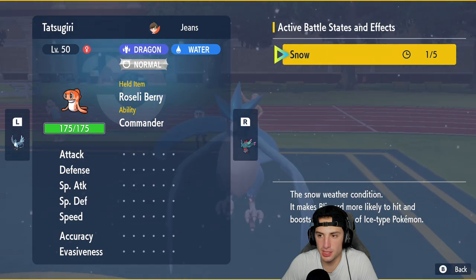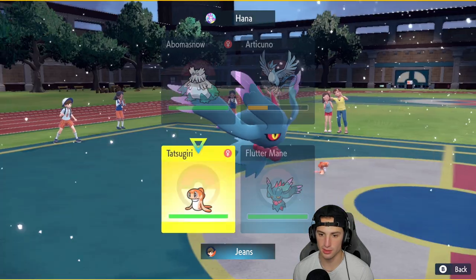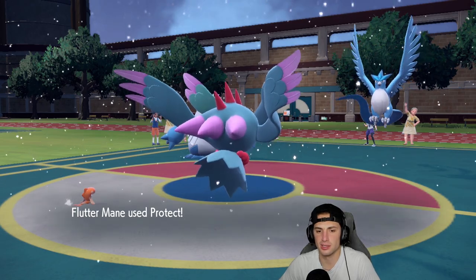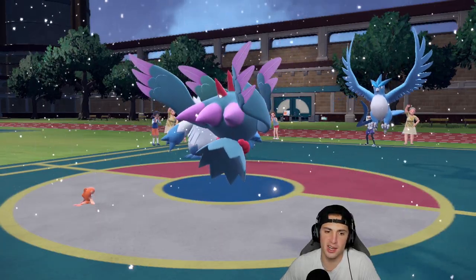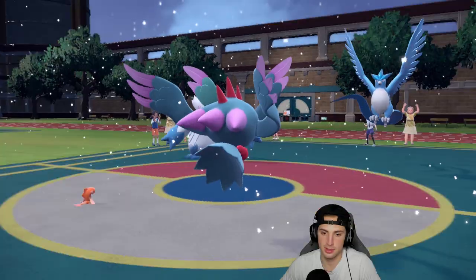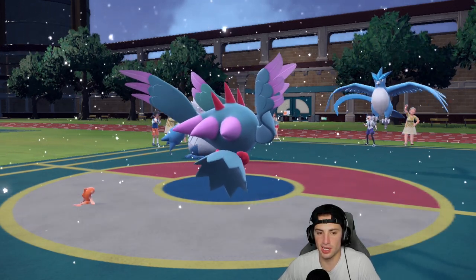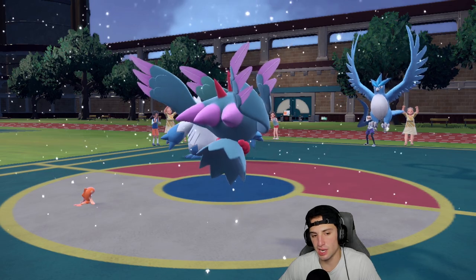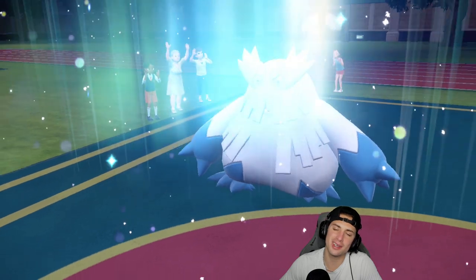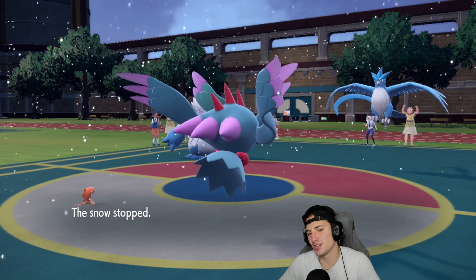I think I just double Protect here, sell this last turn of Tailwind, take our speed back - it's ours, we're going to claim our speed. Freeze-Dry goes into the Tatsugiri slot. I'm thinking of Terastallizing. The Roar of Time comes out - so annoying. The snow is gone which is actually pretty big for us.